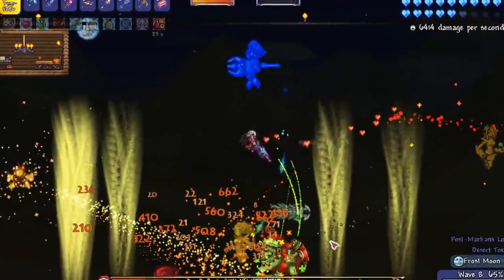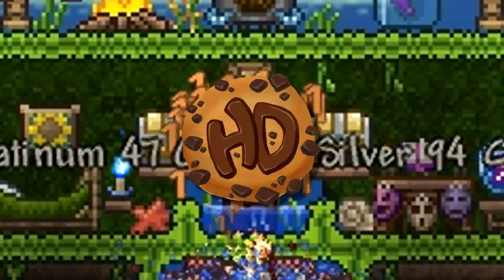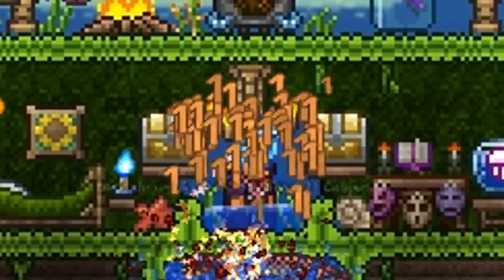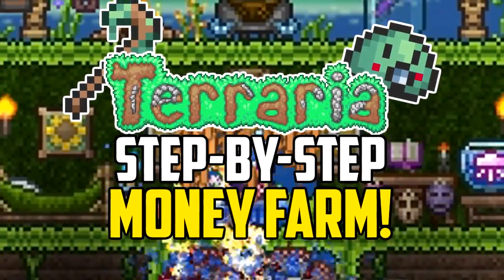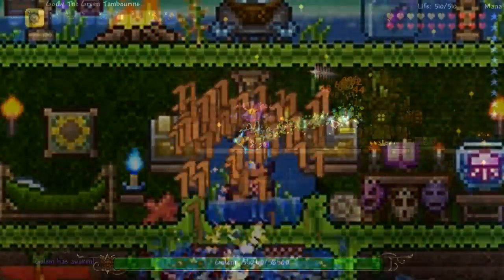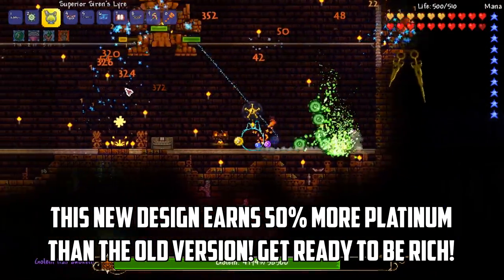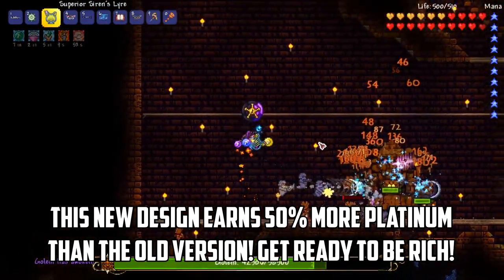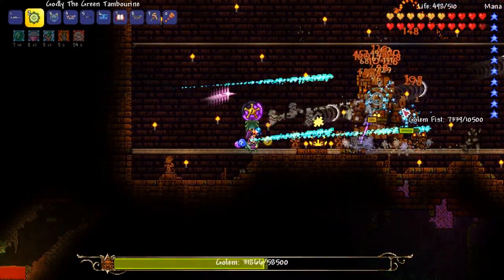What if you could make tons of platinum while completely AFK? How's it going, crew? This is Happy Days, and today I'm going to show you step-by-step how to make an easy and awesome AFK money farm in Terraria. I've made some special modifications to this design to boost the farm's earning power by roughly 50% more platinum using some special tricks which I'll share with you later in this video.